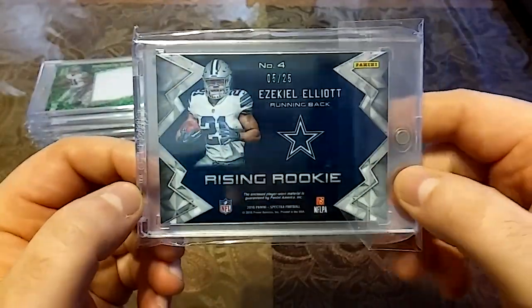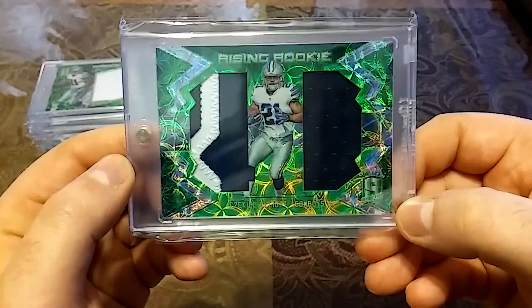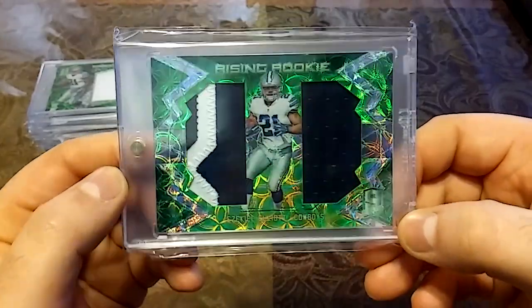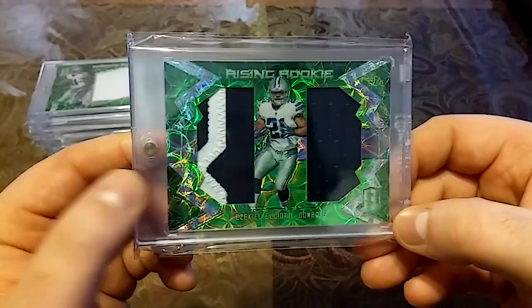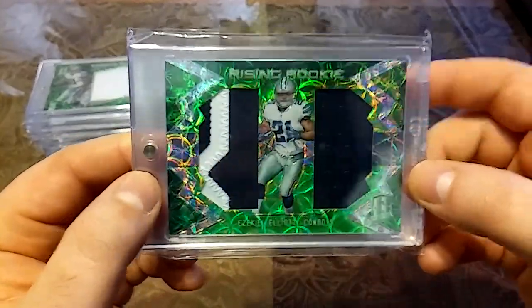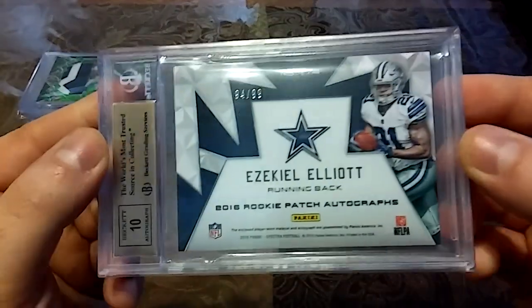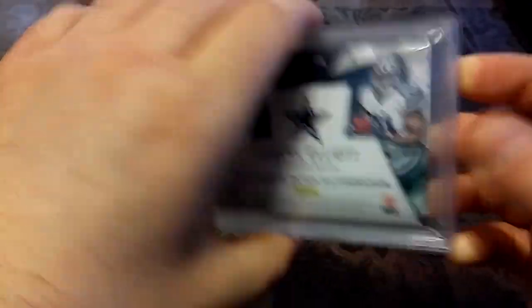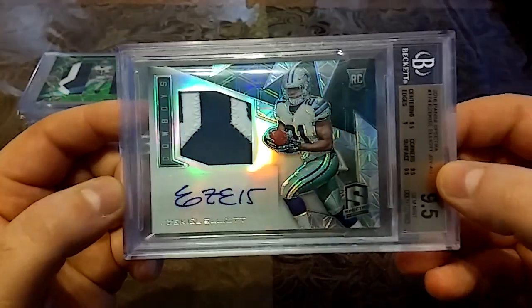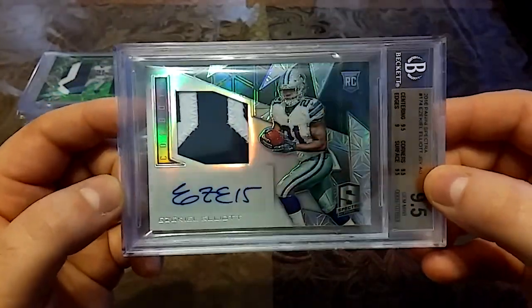This is one of my favorites right here — 5 out of 25, 2016 Rising Rookie. Nasty dual patch. The green ones are definitely my favorite. Got a little design in the patch too. And then last but not least, I have this 2016 out of 99 Zeke Elliott auto. Love this card.